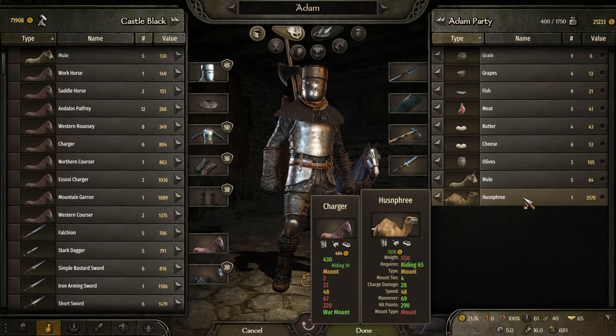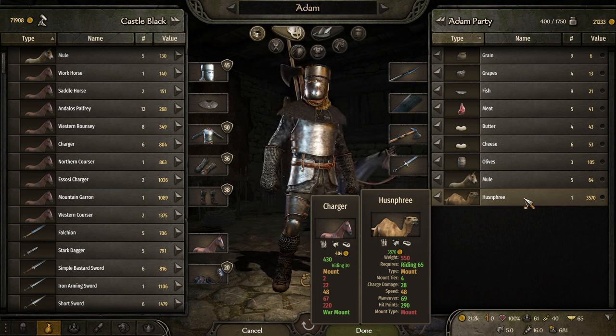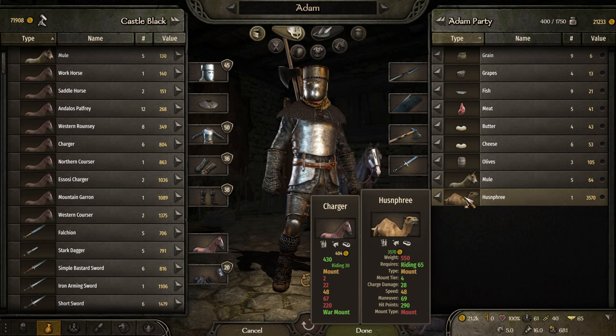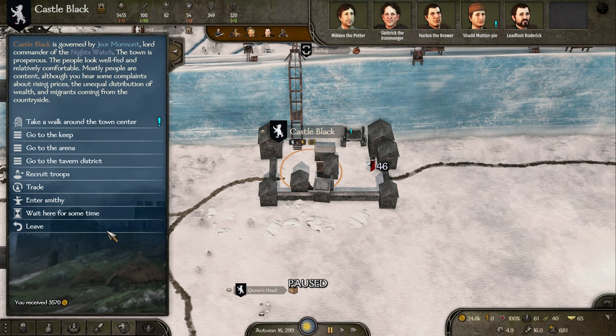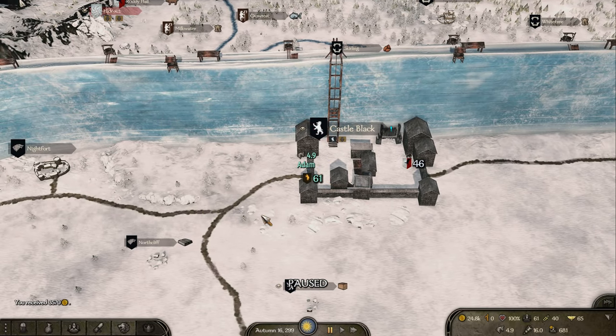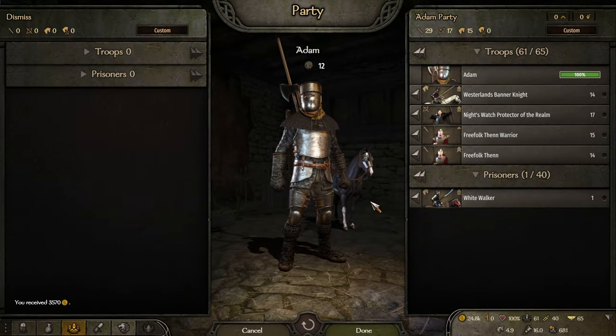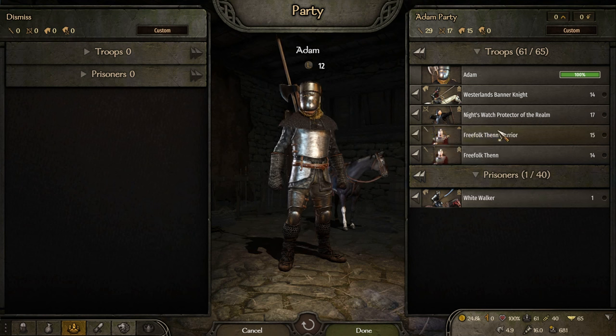It's worth a reasonable amount — actually better than my current horse. But do I really want to ride a camel? Like, really? I think I'd rather have the cash right now and get a better one later. Right — to recap: we started the episode with just pure Westerlands Banner Knights and Protectors of the Realm. We finished with 29 Thenn Warriors and Free Folk Thenns that we are going to gradually upgrade until they are Thenn Impalers.